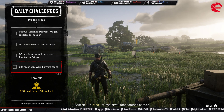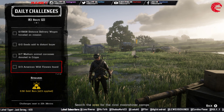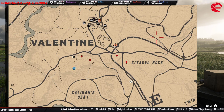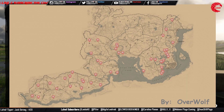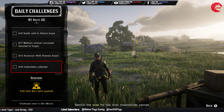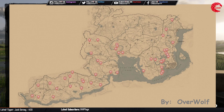Then you have to find three American wild flowers. Here are the locations for the American wild flowers — go to these locations for today and find these American wild flowers.